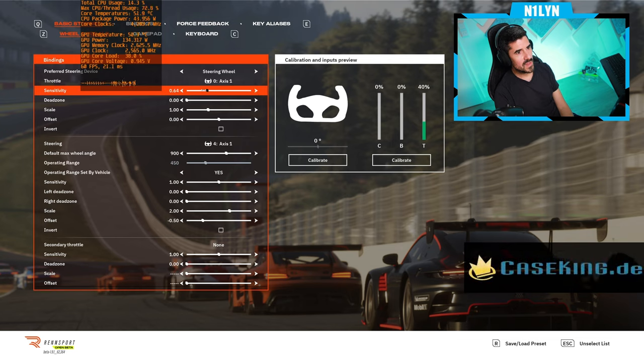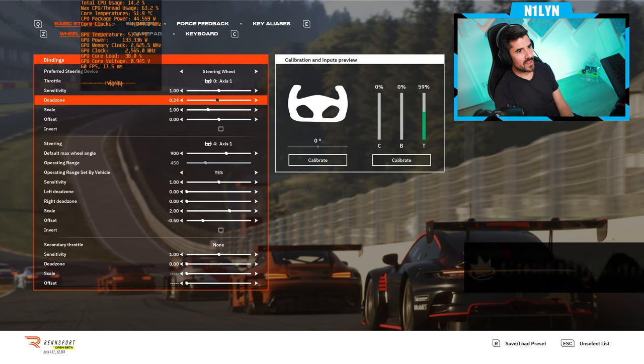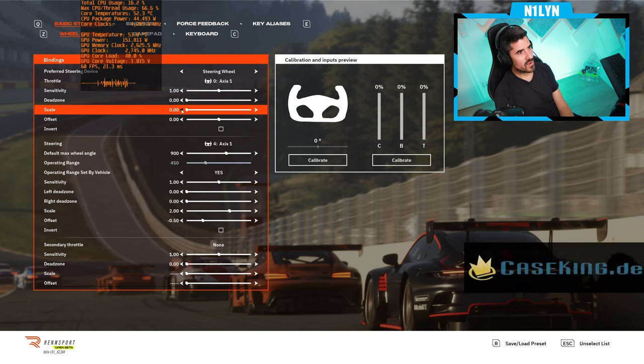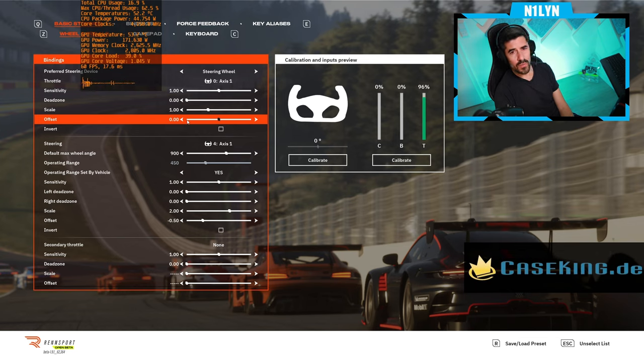If I put the throttle here to 50 and increase the sensitivity, you can see that dial defines how high my input is — it's kind of changing the progressiveness of the pedal. The dead zone takes something from the top of the pedal. At 50 it moves everything down but I can still reach 100, so that also changes the progressiveness, which is a bit weird. Then there's the scale — at 100 with the pedal half-pressed it becomes much more sensitive.